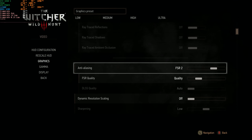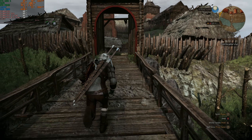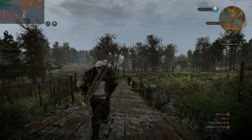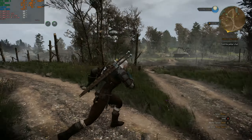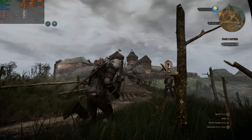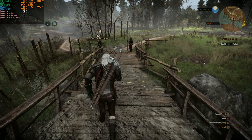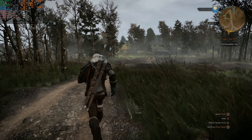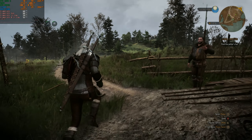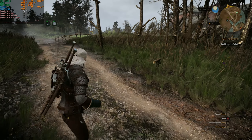Before going to 4K, let's try 1440p low with FSR quality enabled. We're getting above 60 fps, and the game still looks good, though native still looks better. Getting 50-55 fps at native resolution is personally preferable to 60+ fps with upscaling, but if you prefer above 60 fps then you can definitely enable FSR and the game still looks pretty good.